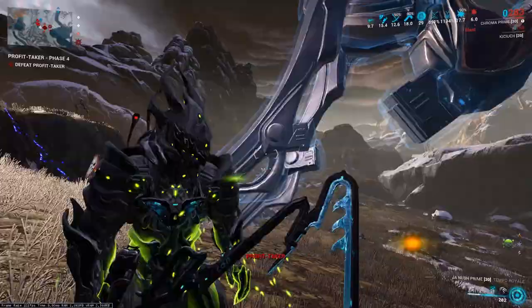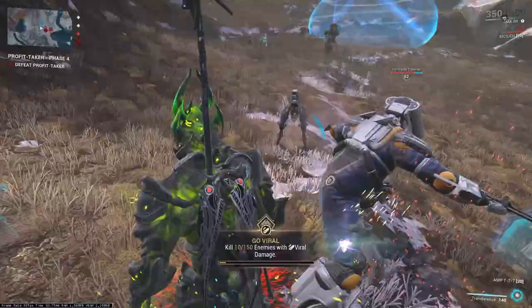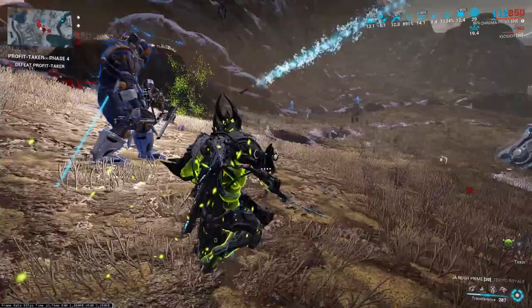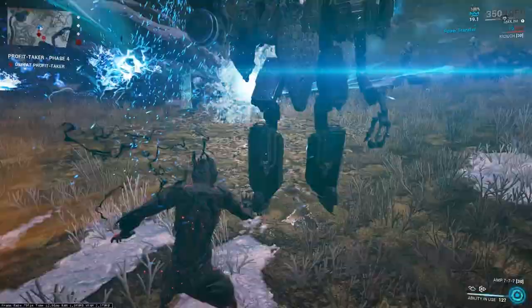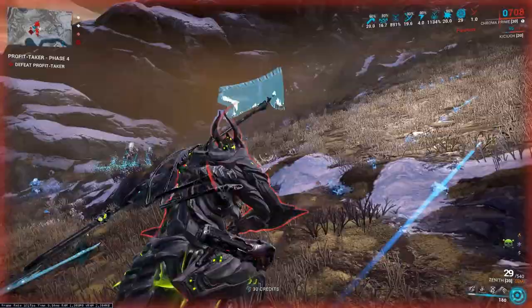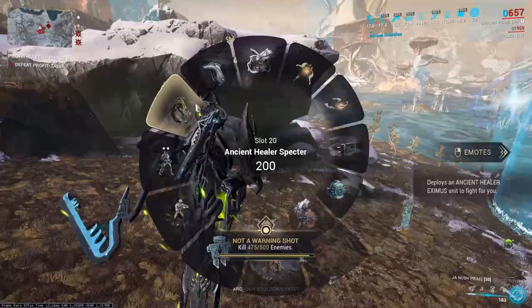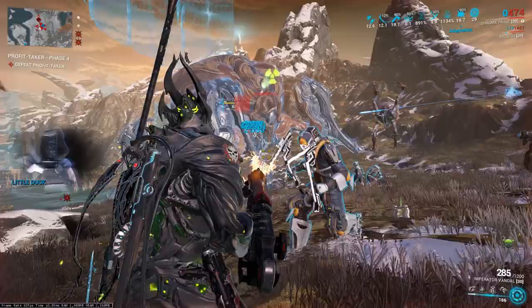All destroyed pylons will allow you to damage the limbs and the body. After this stage, the shields come back. Again, you destroy them by adjusting the damage to the current vulnerability, or you change unwanted ones with your operator. After breaking them, you damage the limbs and body. Then the pylons will come again, but this time there will be more of them. After their destruction, there will be a timed stage. You will have 5 minutes for shields, limbs and the final destruction of the orb. It will drop rewards after a short animation. After picking them up, I recommend running or flying away, because the orb will explode and this can wipe out all players in a large area.